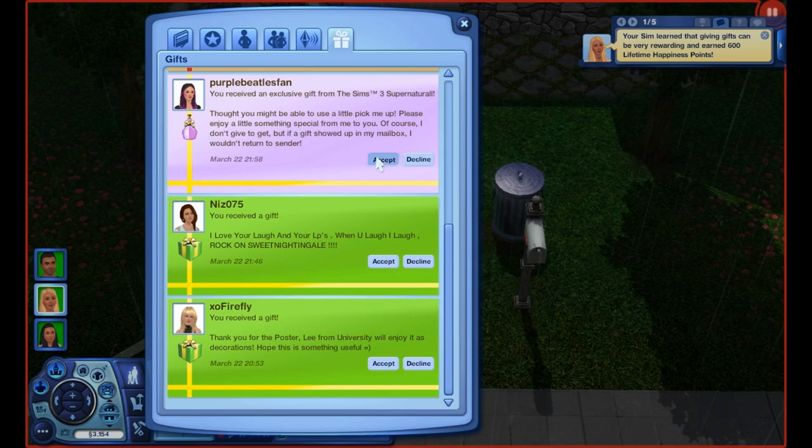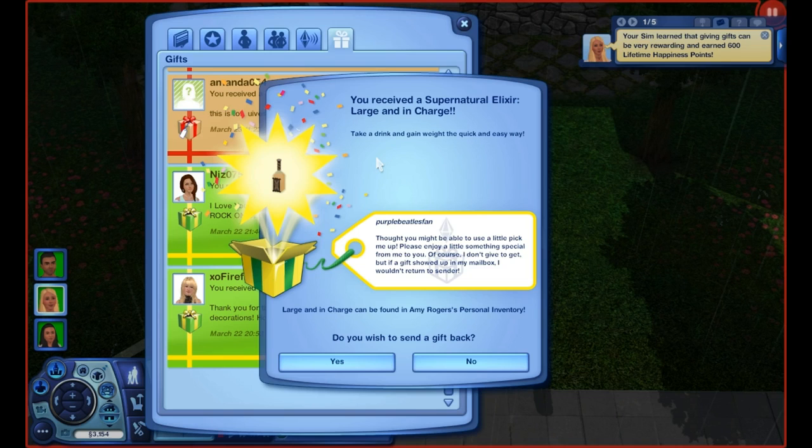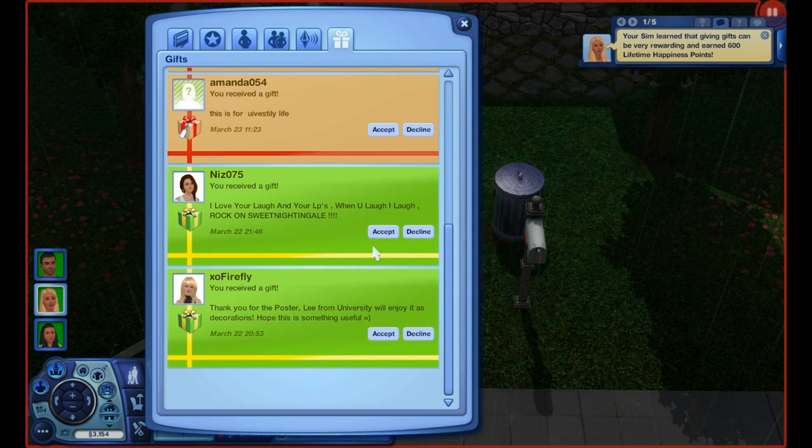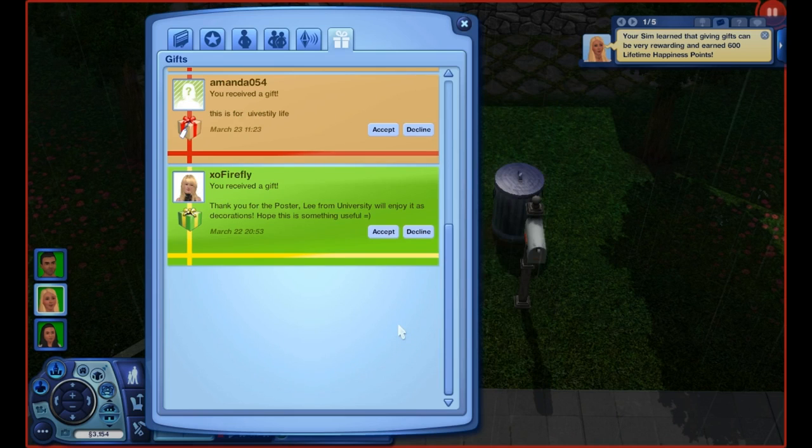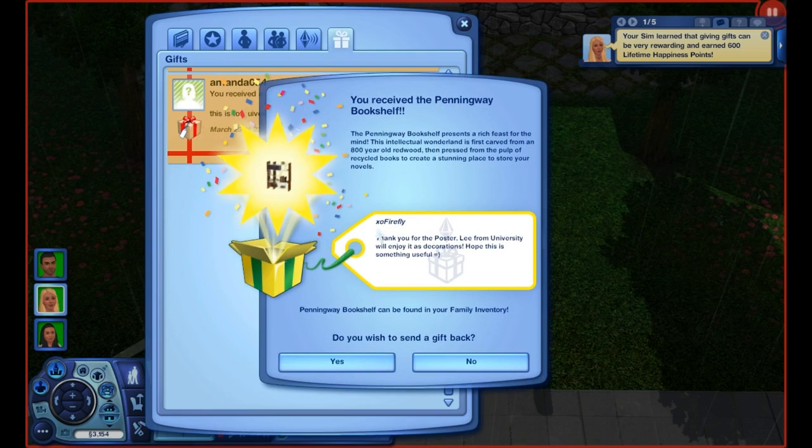From Purple Beetles Fan, a supernatural elixir — large and in charge. From Amanda054 again, another care package for university life — saving that for university. From Niz 075 — 'I love your laugh and your LPs, when you laugh I laugh, rock on Sweet Nightingale.' We have a globe sculpture — thank you! From Exo Fireflies, thanks for the poster — Lee from University will enjoy it as decoration. But it's a surprise gift box, not a car — looks like a bookshelf.